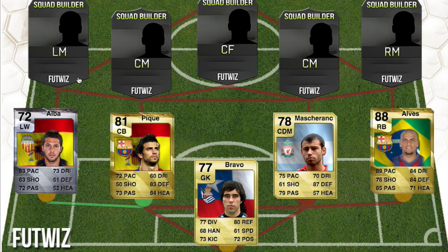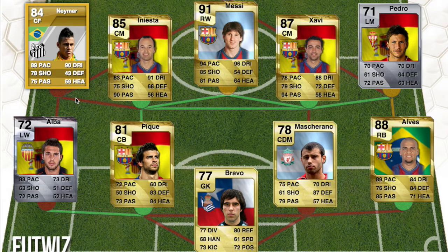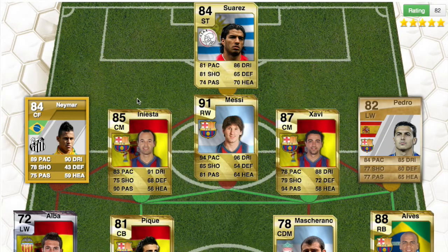Neymar first joined FIFA 12 and was in the same league as Ronaldinho — he had an 84 rated card, his first ever in FIFA. Iniesta was 85 rated, so not much has changed. Messi had a 91 rated card — not much has changed there either. Xavi was amazing on FIFA. Pedro's card, I'm not sure it's the right one but if it was, it was a 71 rated silver card on FIFA 12. Luis Suarez when he was at Ajax had an 84 rated non-rare card — a lot has changed for him.